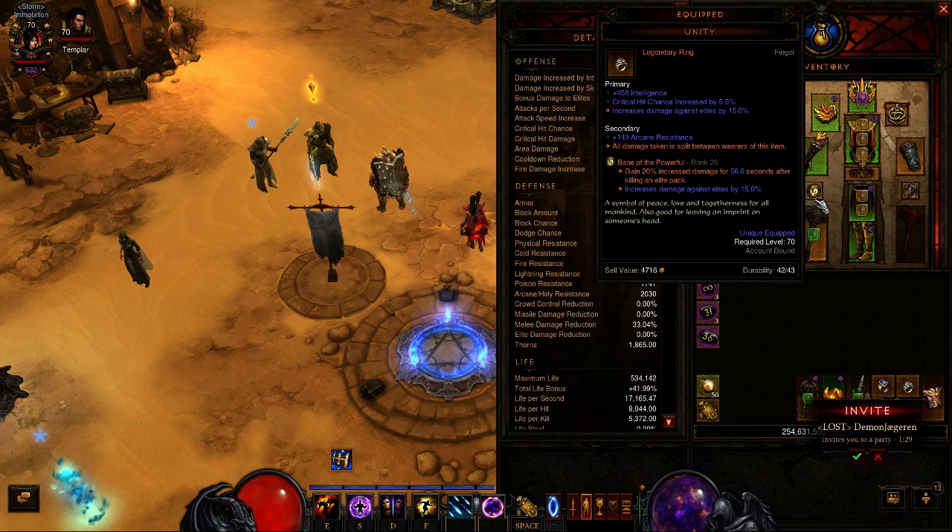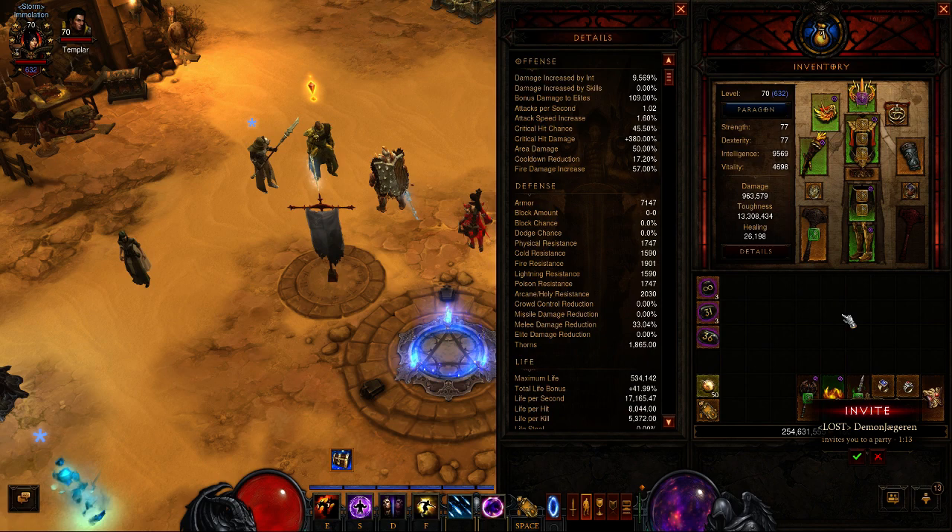I'm using a double Unity setup — didn't manage to get a new one yet with critical hit damage, so I would drop the Intelligence instead of crit hit damage. And Stone of Jordan — the rings are kinda obvious.